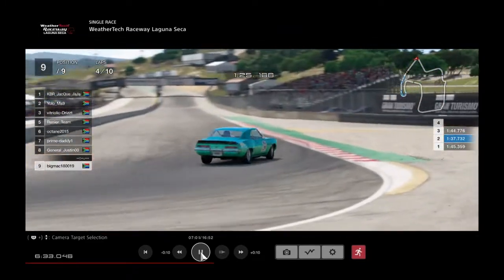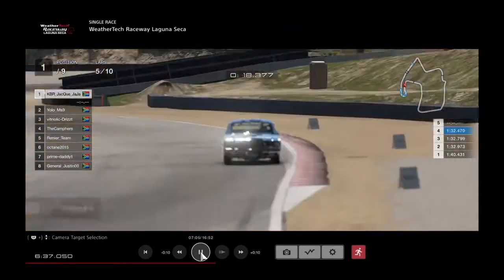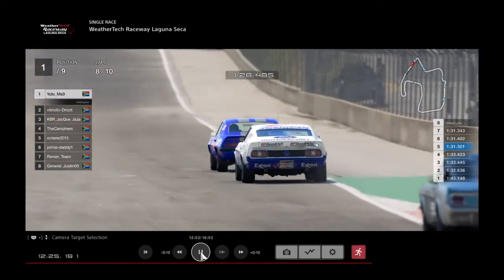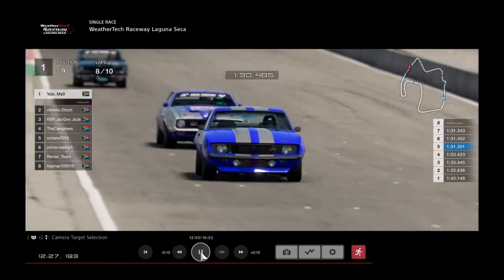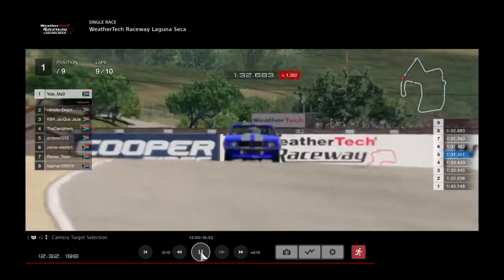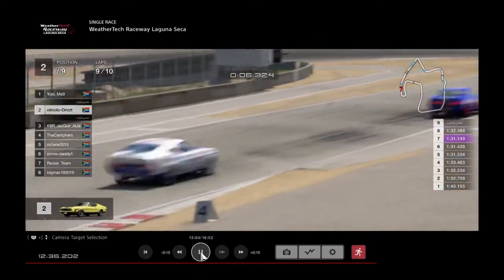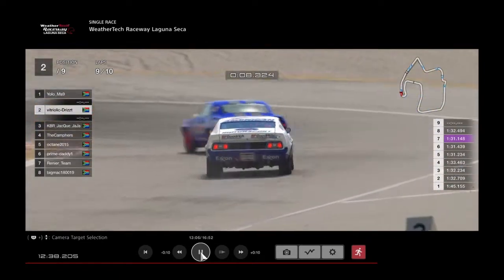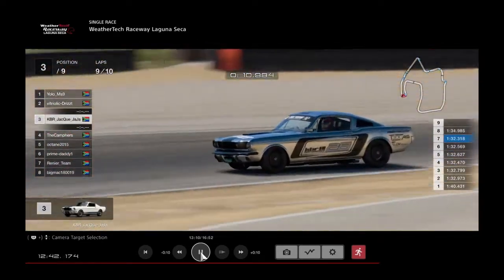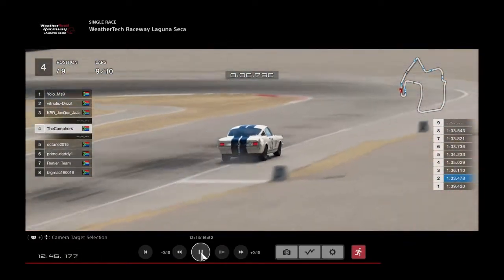Big Mac - a very, very guy with a very big heart who likes motorsport and also likes eating golf balls, as we are learning about Big Mac. Coming down the track and Yolo is in the lead - Yolo in the lead! This is a couple of laps to go now. Yolo in the lead, Mark 1 Mustang in second, with KBR Chark into third. Campers in fourth.